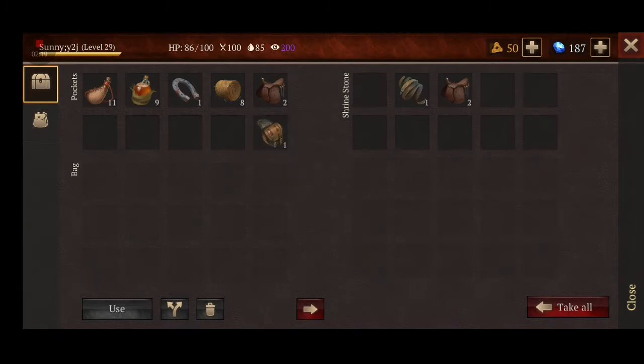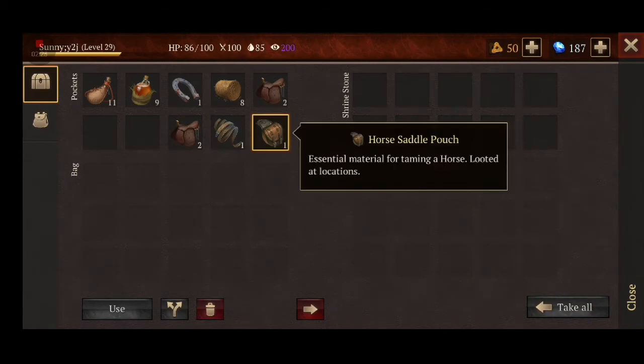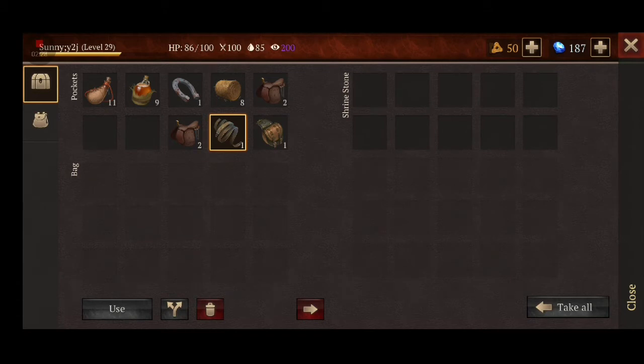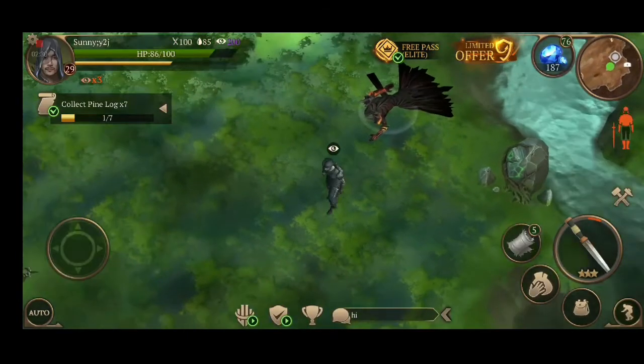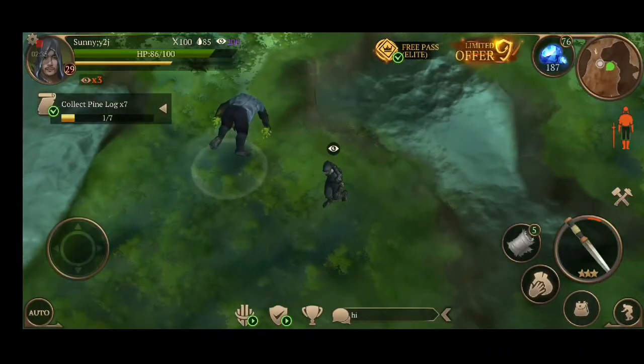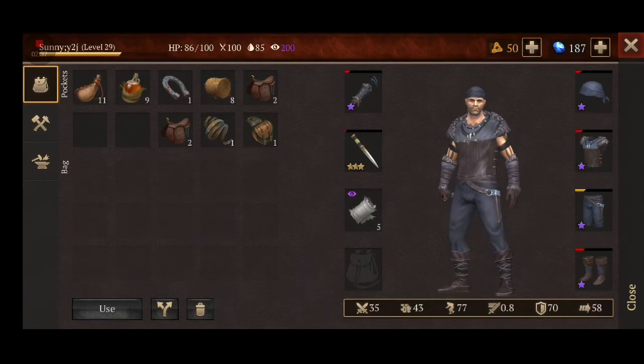I have got the horse saddle pouch and the reins, and along with that I also got one rare item. These three are required to start my horse stable. I hope I have answered your questions — some of you were asking in the comment box how to get the saddle pouch. Thanks for watching.